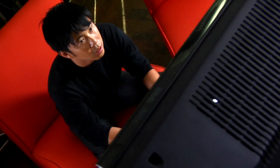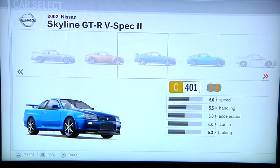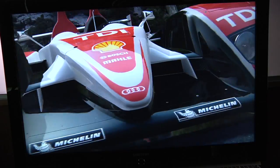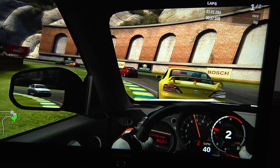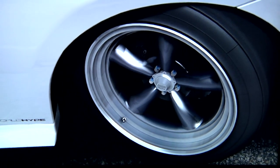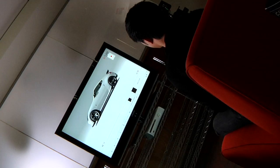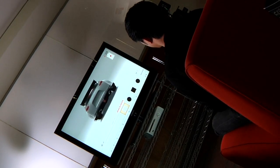Forza 3 is just going to be huge. Out of the box it ships with 400 cars, and that doesn't even include all the cars they're going to add on later. The amount of detail is just phenomenal — the exteriors, even little things like lug nuts, they've modeled lug nuts. They've got full interiors on all 400 cars, and they've also done the undercarriage so when you flip over you don't get the gray screen.